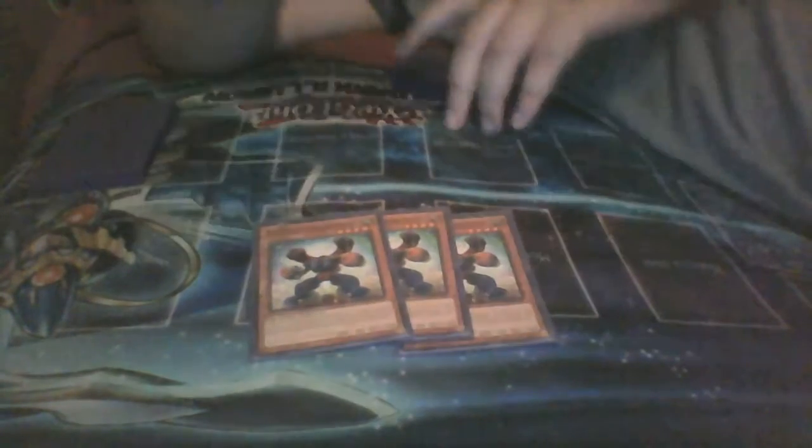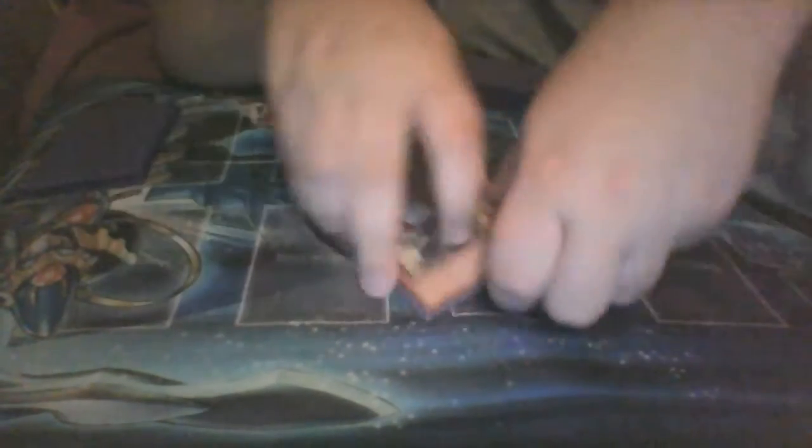If you control no spells and traps and your opponent controls two monsters, you can special this guy. When he's normal or special summoned, you can special a level four or lower Super Heavy Samurai monster from your graveyard. Obviously you can target anything but himself — he's got 1800 defense. Very good card. We run triple Magnet, also a very good card. It's like the other one except it doesn't go from the graveyard, it goes from the hand — it's a marauding captain, if you will. Then you change it to defense position and your opponent can only attack him. And obviously if you have two Magnets, they can't attack at all.